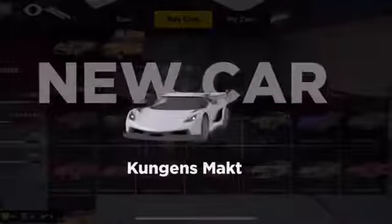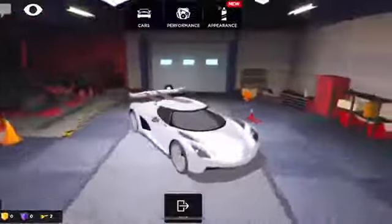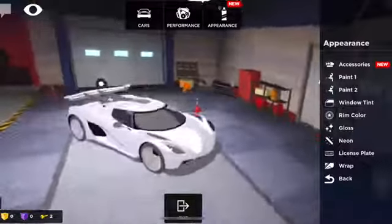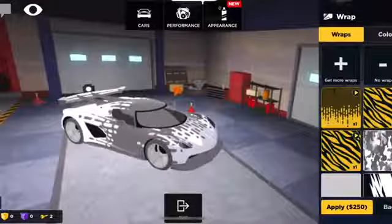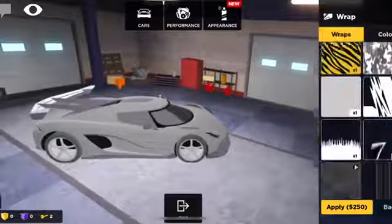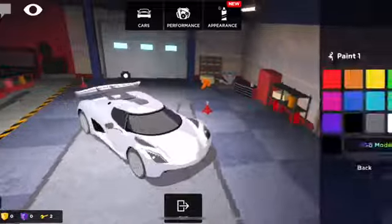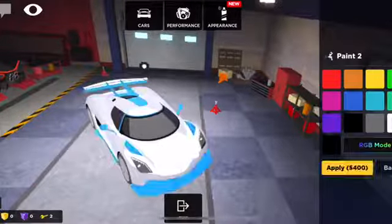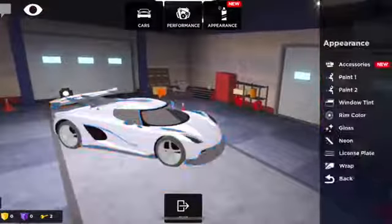We did it! I am very very excited — I now own the Koenigsegg Jesko. Before we test it out, I'd like to customize the look of it. I think I'll start with the primary paint color as white, and the secondary could possibly be blue — that looks relatively good.